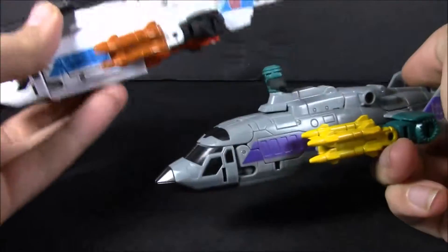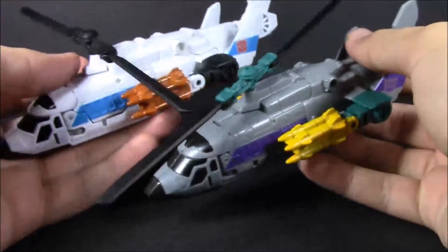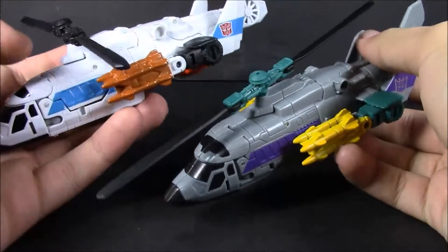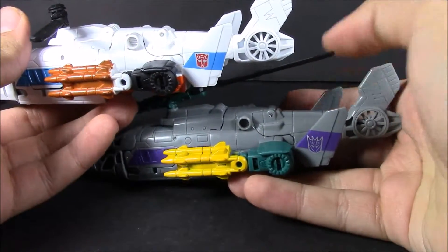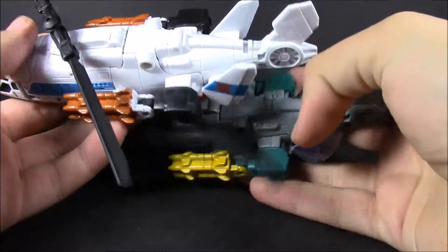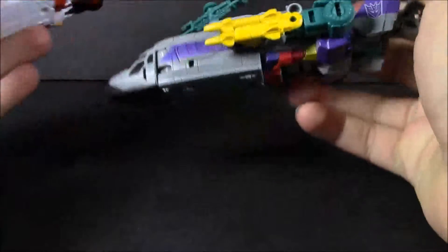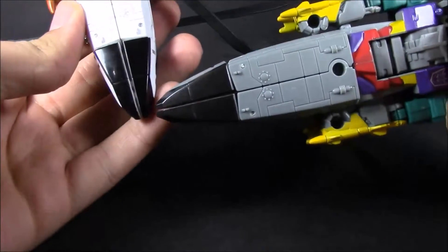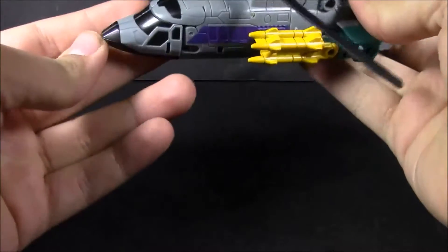Let's go ahead and bring in Alpha Bravo. Paint ops are pretty much the same location — you've got the yellow replacing the copper, the purple replacing the blue, Decepticon replacing Autobot symbol. You've got black here, teal there. On the other side is a different story, but we'll save that for robot mode. You've still got a little bit of gunmetal gray, like we've seen on Blast Off.